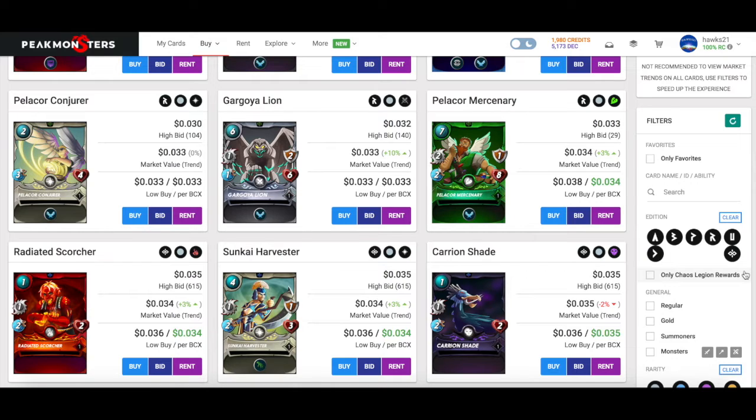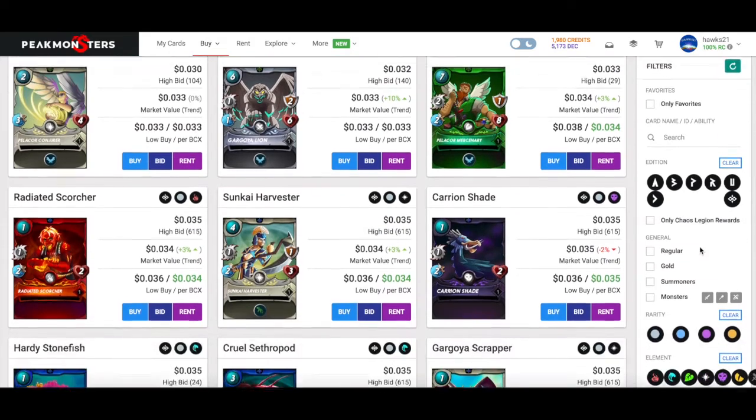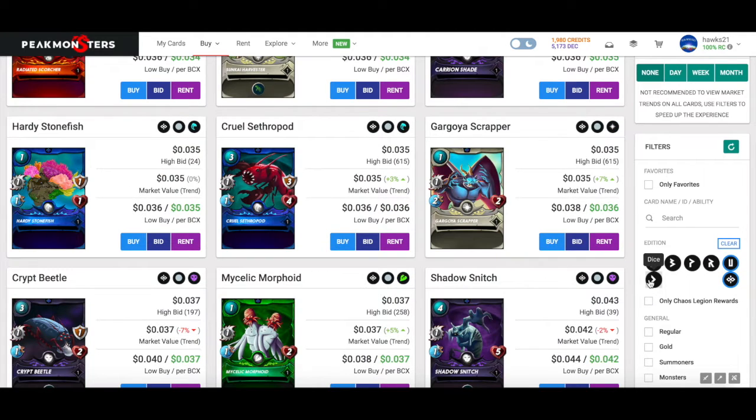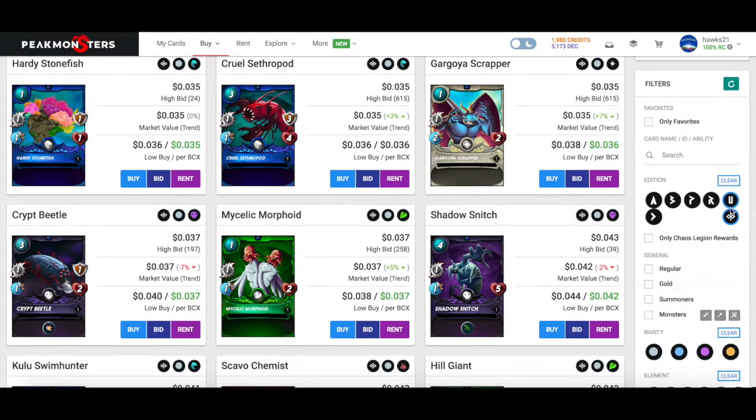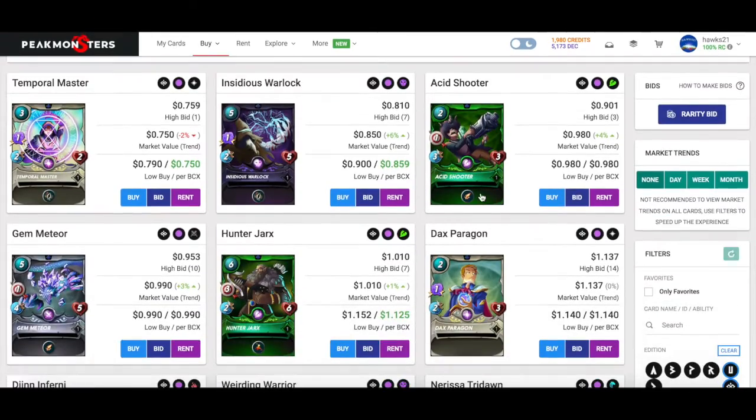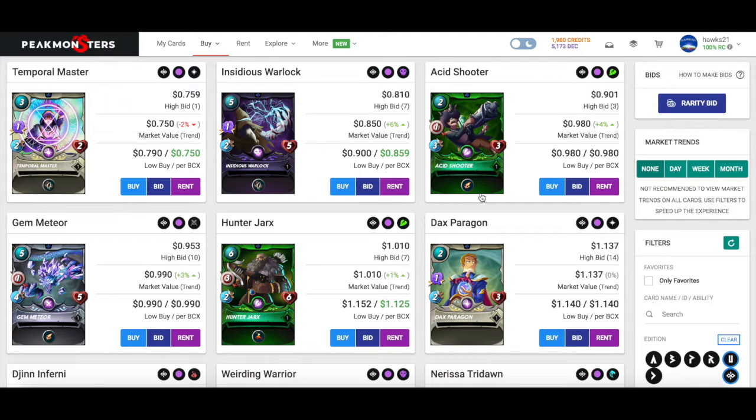I would buy cards across all splinters because if I just started I don't know what's going to be successful — I'm only going to know that through playing the game. So you don't want to limit yourself early on. I'm going to filter by Untamed, Chaos Legion, and Dice, but not Rewards yet, because the starter deck already gives you common and rare Untamed and Chaos cards at level one, which is all you need for bronze.